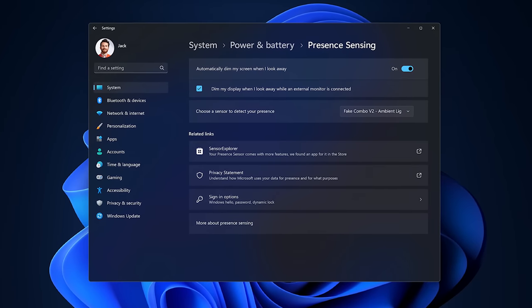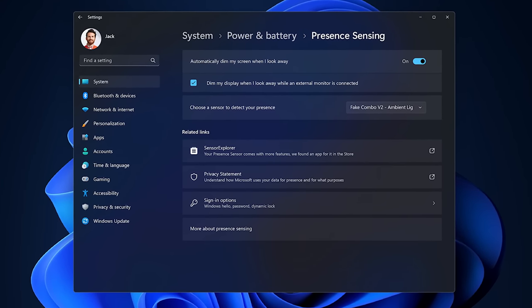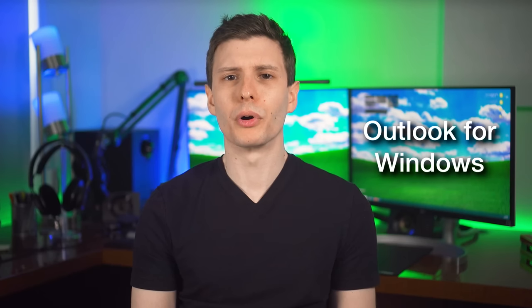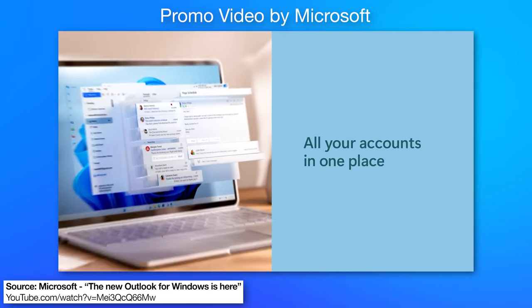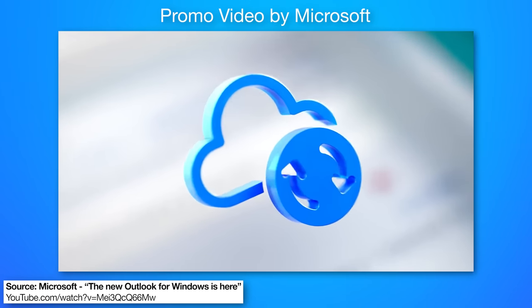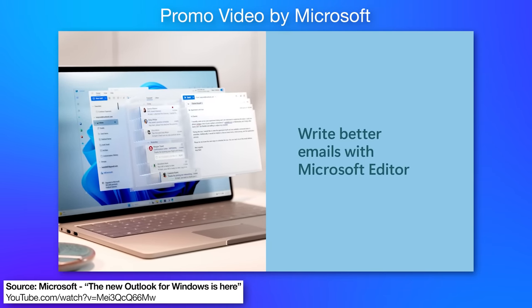Another cool feature is auto dimming. If you have a device with a presence sensor — probably a tablet or laptop — when you walk away it will automatically dim your screen, and when you come back it will brighten back up to save energy. Also, Microsoft is releasing a new program, Outlook for Windows, which is free. It seems to be a replacement for the Windows Mail app and closer to the full Microsoft 365 Outlook, though I'm not sure if it has all those features.